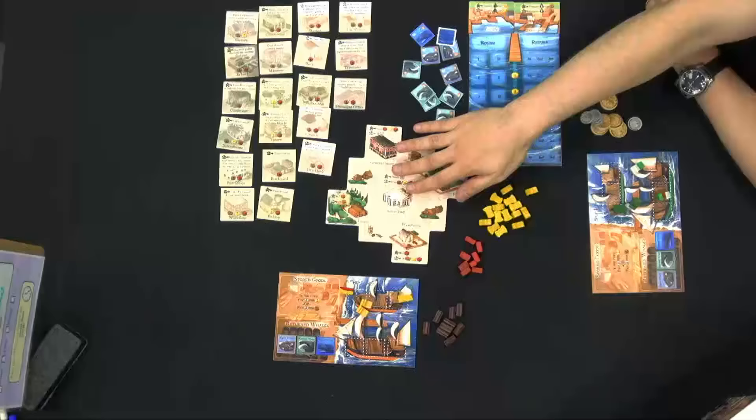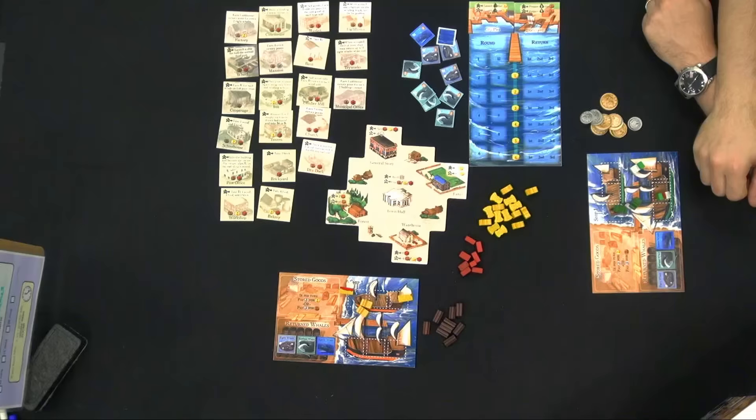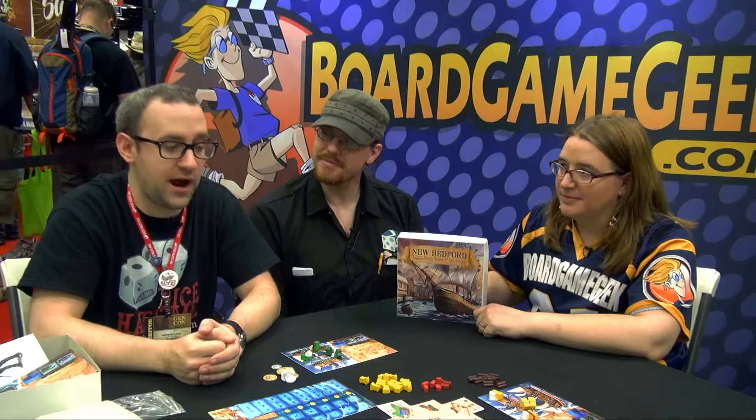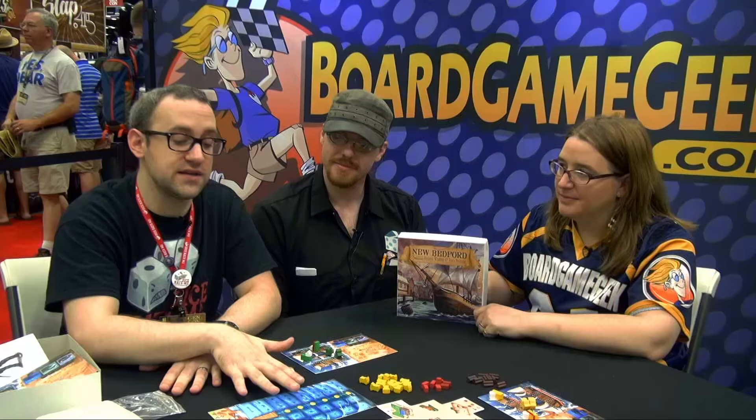You can gather resources and go to the town hall to build buildings which add extra actions into the game, but unlike the main boards, those are blockable and they can only be used once per round. By adding those extra actions into the game, the town grows, the industry gets more powerful, and you're able to do a lot more stuff.